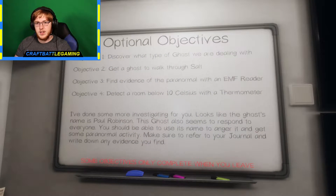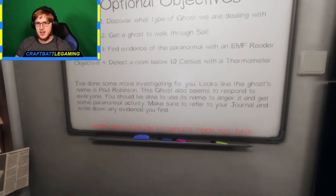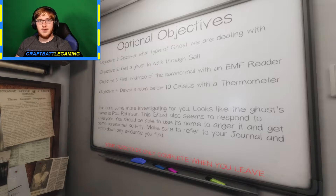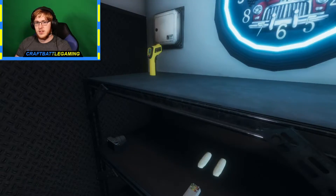Alright, so what do we got? It goes to walk through salt, find evidence of the paranormal with an EMF reader, and get a room below 10 degrees Celsius. Paul Robinson responds to everyone. Now it is a good thing that we finally have salt, along with a lot of other things — we have a tripod, a second video camera, a more powerful flashlight, salt, and smudge sticks.